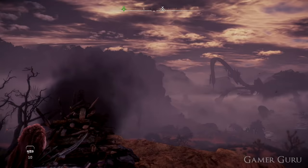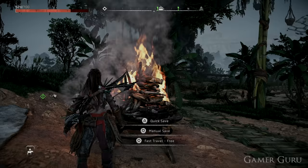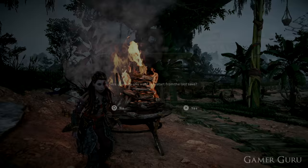For weather, if it's raining or there's a sandstorm, there's a quick fix: simply quick save at any campfire, then reload your last save. You'll reload at the exact same time and place but with different weather.